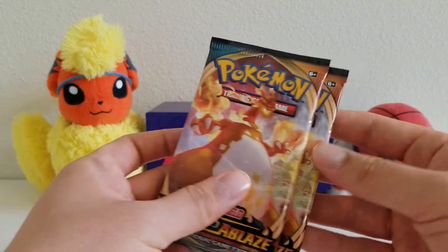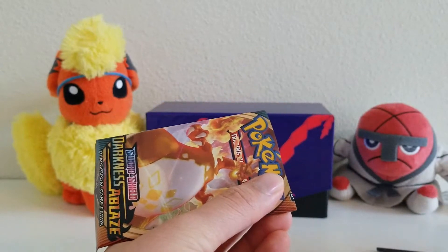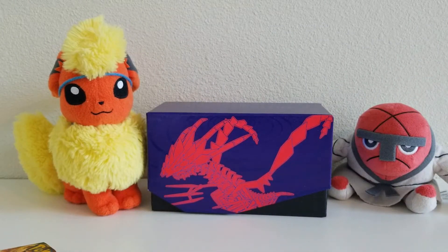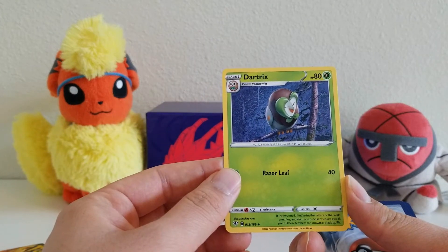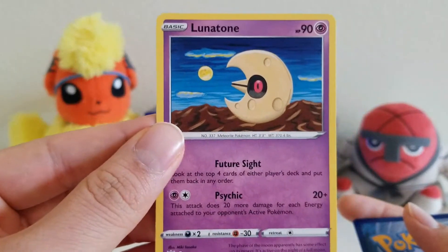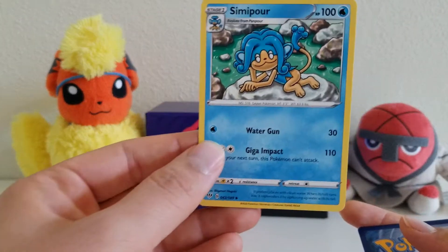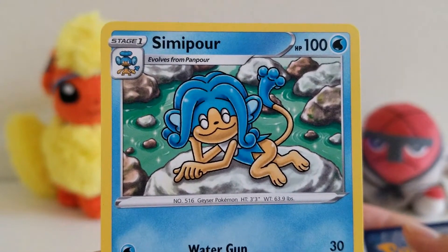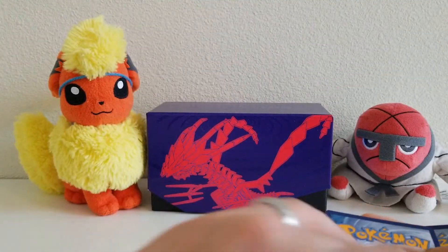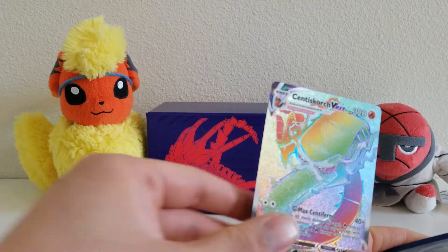So what should we start with first? Let's start with Charizard — pack number one. We have first Dartrix, that's a nice card. Next we have Lunatone — remember, this is Liza's Pokemon in the third generation. Next we have Simipour; Simipour definitely looks like they're relaxing. Next we have a Dark Energy. There we go — Centiskorch. I remember the name now. Centiskorch, a VMAX card.